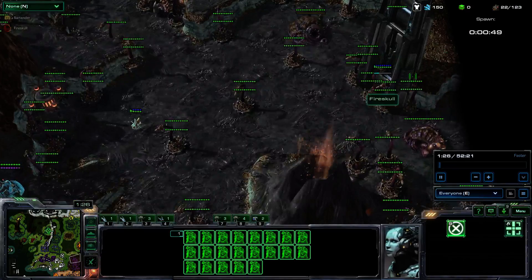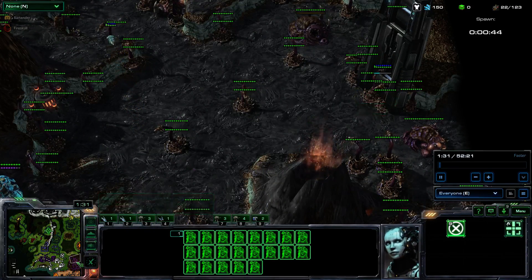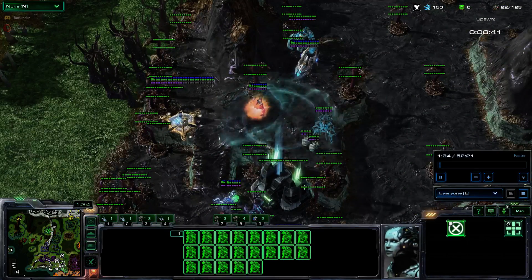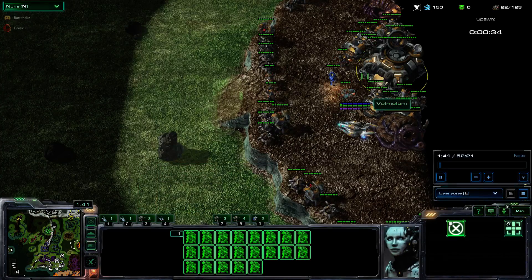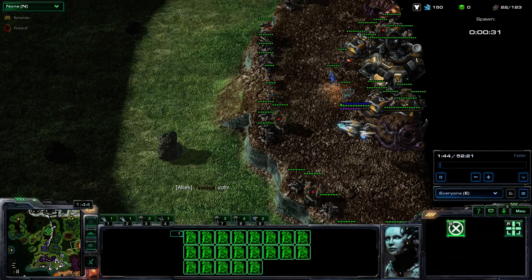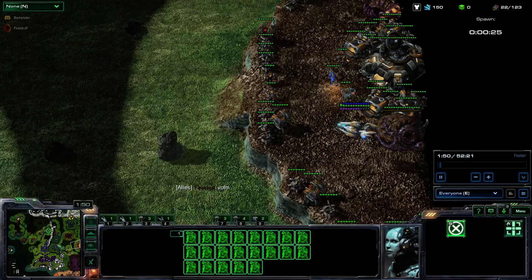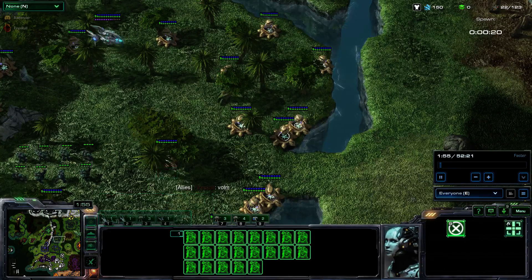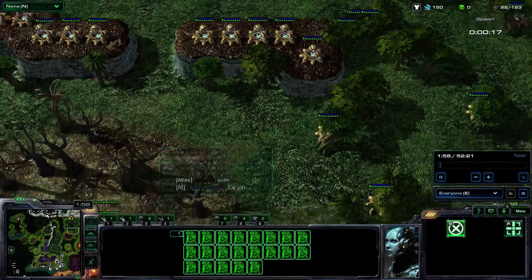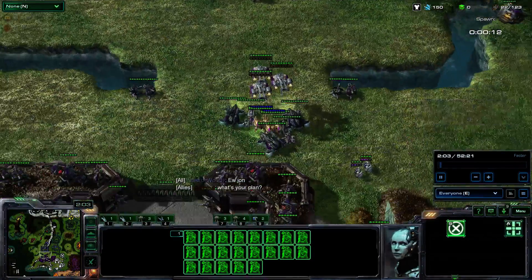This game has different dynamics for different factions. Mordor attacks Gondor — normal stuff. Evil Men, which is orange, can attack either Gondor with Mordor, or they can hit the Elf base up here. They have options. You've got Isengard facing off against Rohan, and so on.